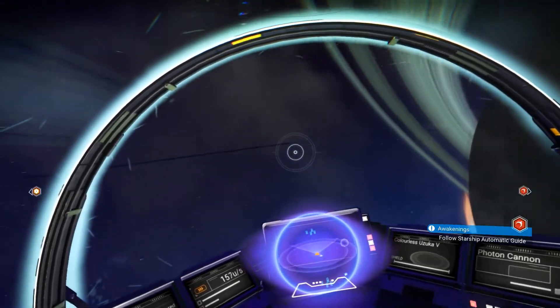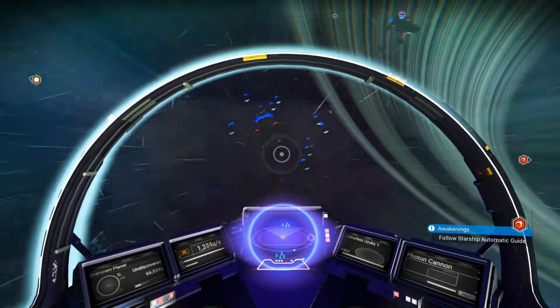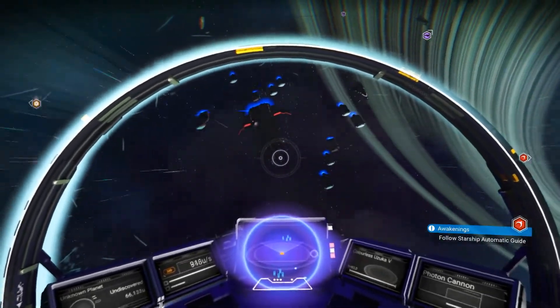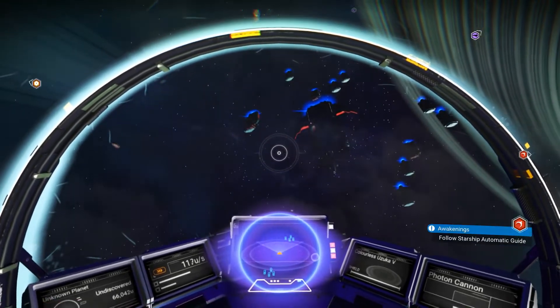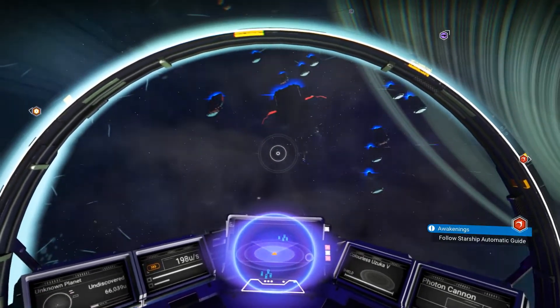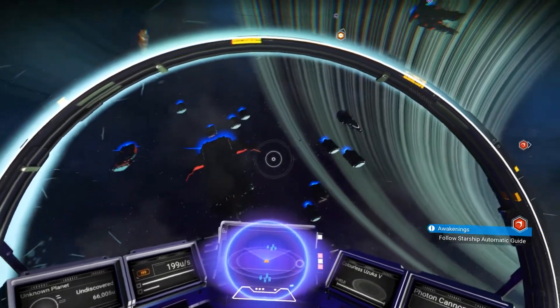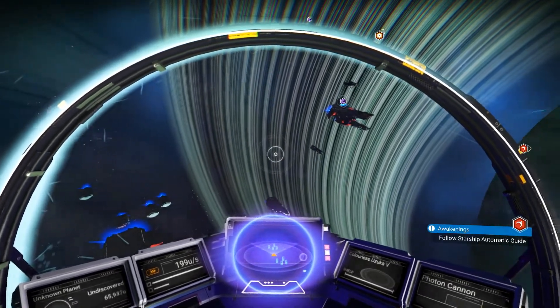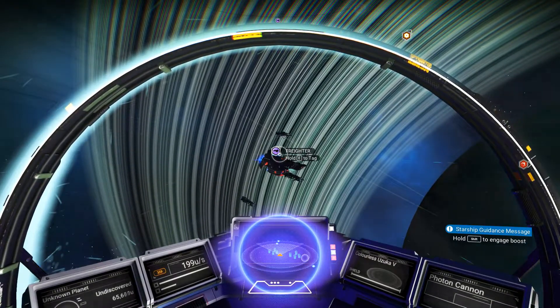I've seen some freighters here, right up here — let's head over here and see. My glass is cracked. I don't know what that means — ship damaged or something? Alright, so here's a freighter. I'm really wanting to get my own freighter. There's a freighter — hold E to attack?